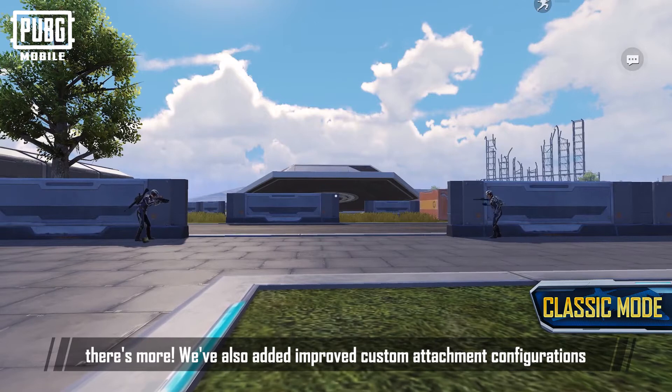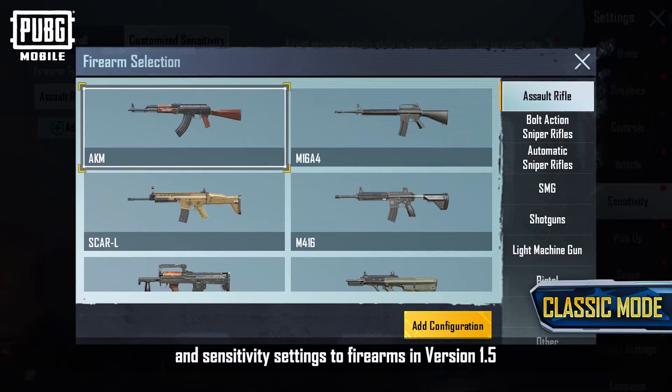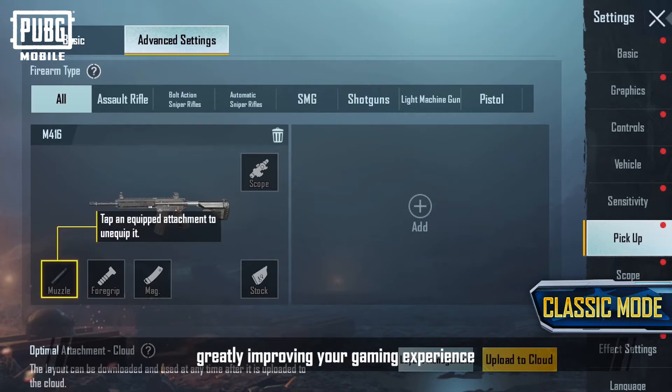But wait, there's more. We've also added improved custom attachment configurations and sensitivity settings to firearms in version 1.5. You can now customize preferred attachments and the sensitivity of each firearm, greatly improving your gaming experience.